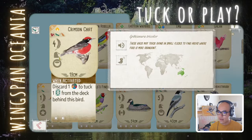Crimson Chat: discard one food and tuck one card behind this bird. It's very cheap at 4 points in the grassland. I guess the food could come from a raven or other birds generating food in the grassland. Still, one-to-one point conversion isn't amazing — the saving grace is 4 bird points and flexible food costs. I haven't played this bird yet, so I'm going to say play for now just because of the good value, though I'm not sure.